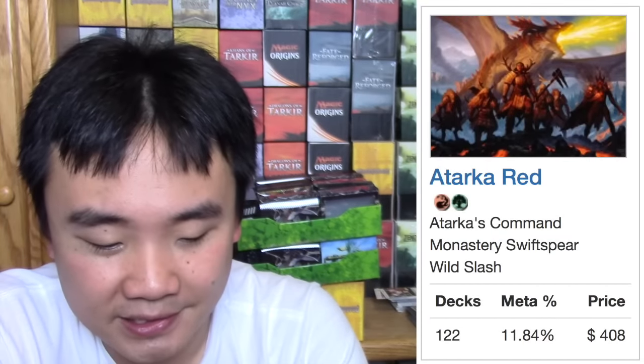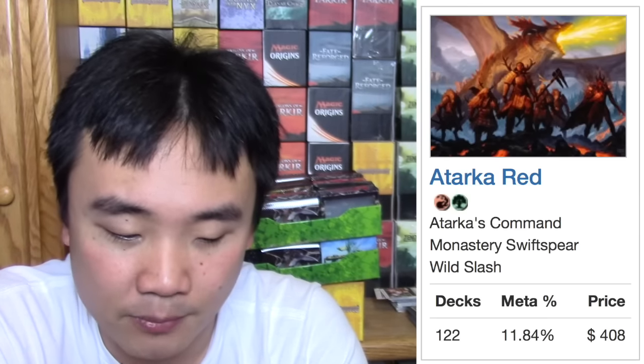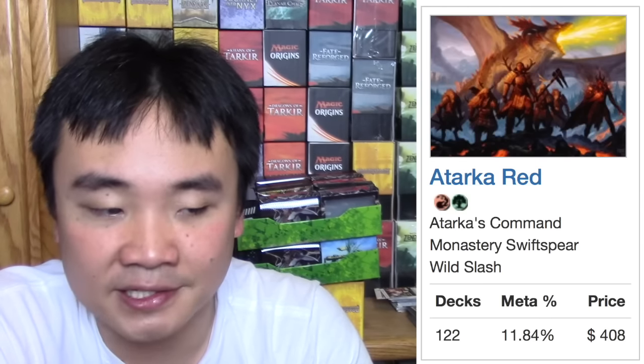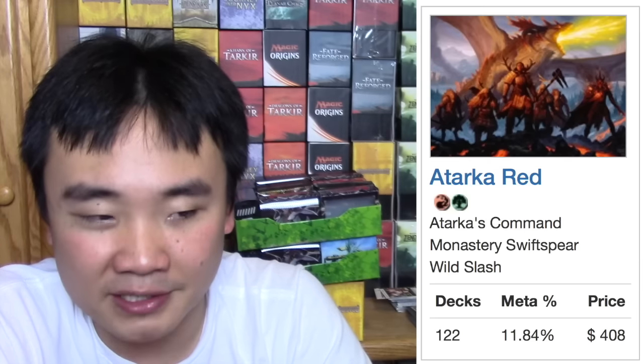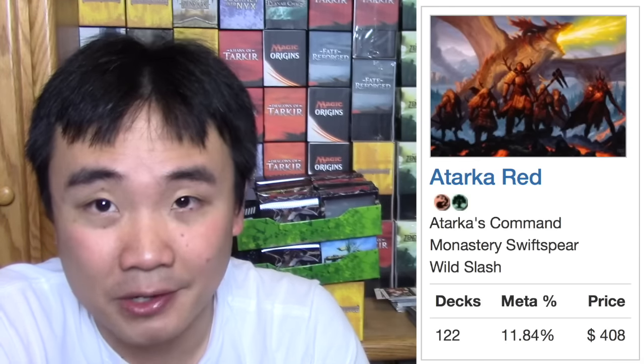Atarka Red is $400 - it is one of the cheaper decks, obviously half the price of Jeskai Black and Green White Megamorph. I like it, I think it's one of the better and definitely one of the fastest decks. It's missing certain burn spells that should exist, like Lightning Strike - it's really hard to outrace Mantis Rider without it. But Atarka Red is pretty good, it can go over the top.